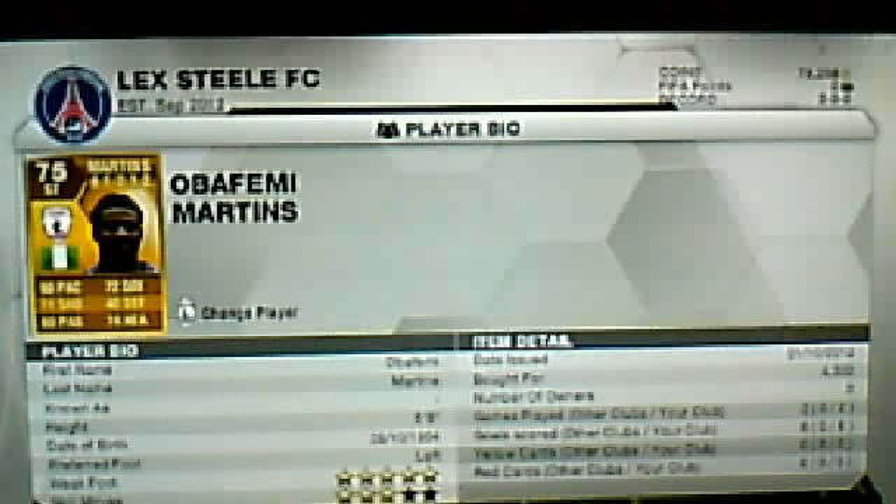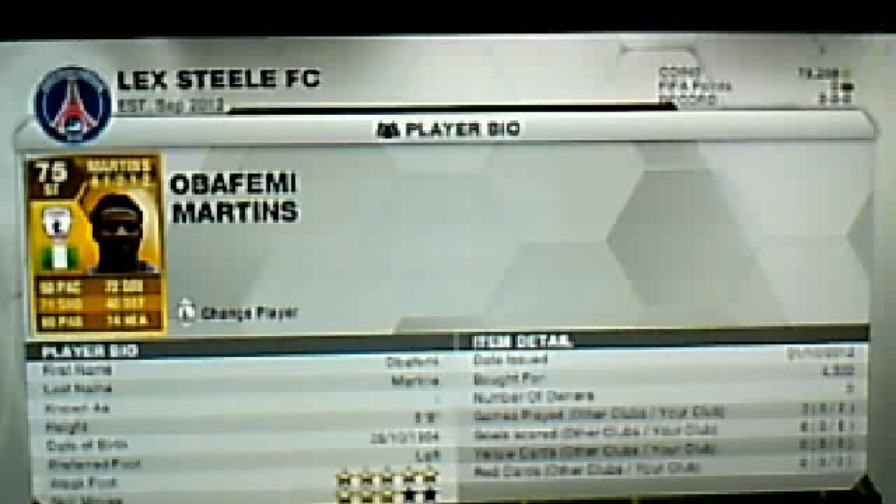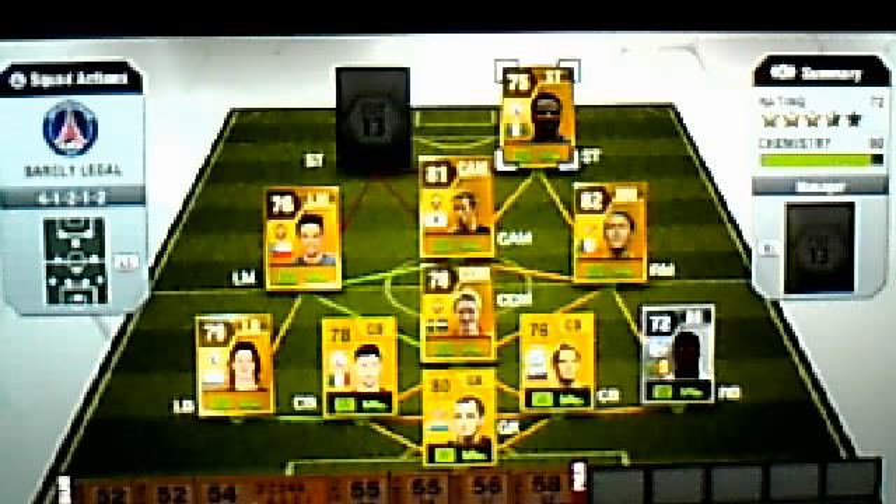Our first striker is going to be Obafemi Martins. This guy is amazing — he's got 5-star weak foot and 90 pace, he's so overpowered but he's a beast. Costs 4.3k, I bought him recently. Him and Angbois are the only players I bought recently. As you can see — 2 games played, 6 goals scored. I played against friends as well, he's just so overpowered.